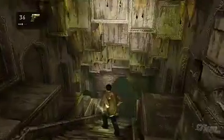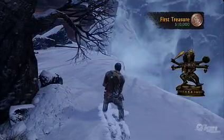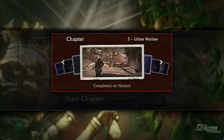One last thing about the presentation for you fortune hunters out there: you can find treasures on the ground. Once you've beaten a chapter or at least gotten to it, you can choose anywhere you want to go and jump right back in to find them, which is really good for fortune hunters.